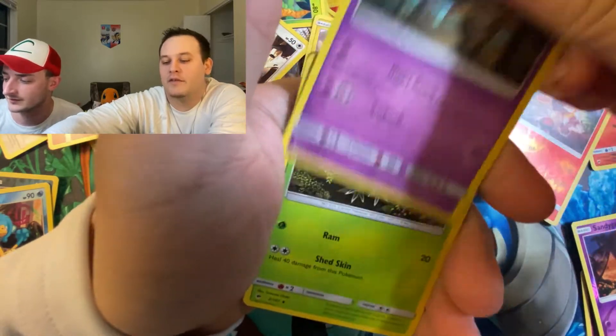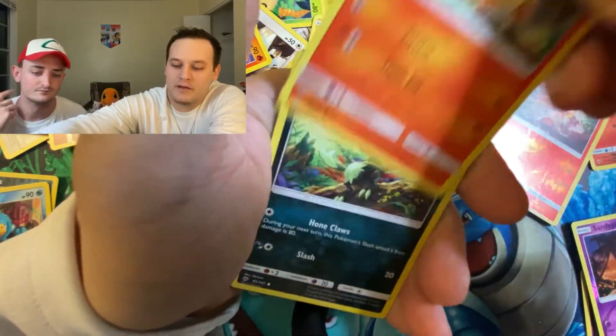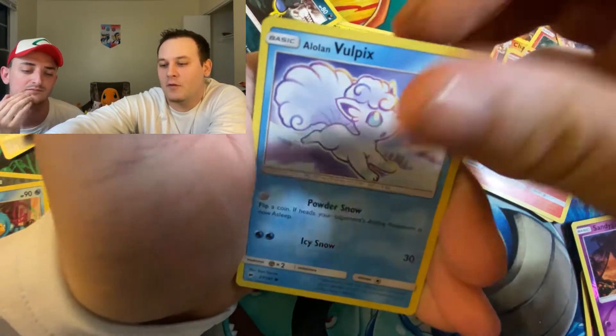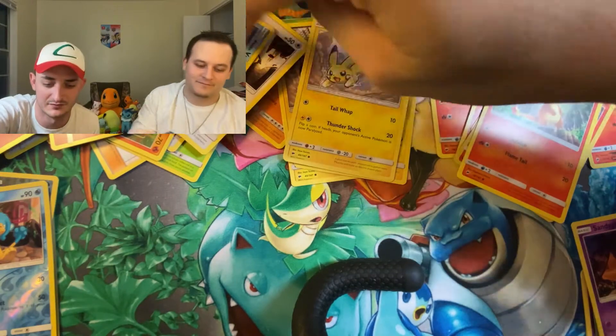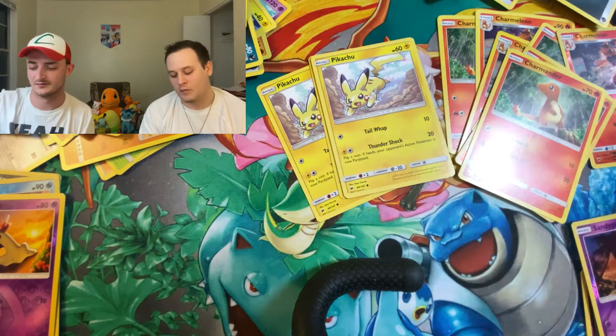Dusclops, Metapod, Shiinotic, Charmander, Sneasel, Alolan Grimer, Ralts, Alolan Vulpix, Sandygast, and Butterfree. Non-Holographic Rare. Lots of Butterfrees — because he wants to be free, Butterfree to go around for everybody.